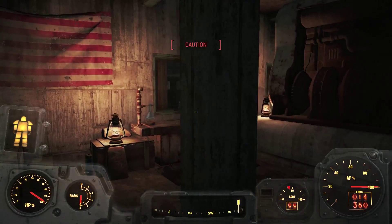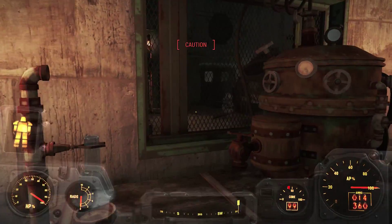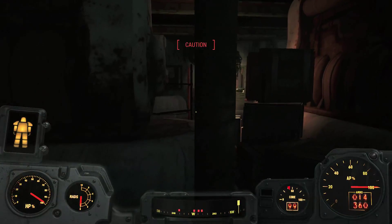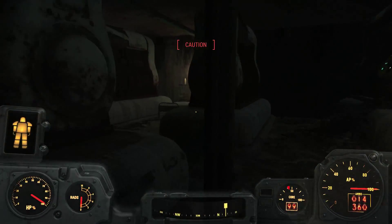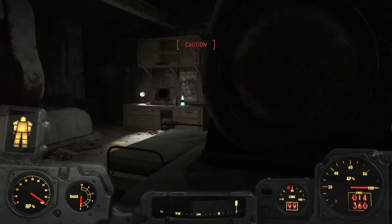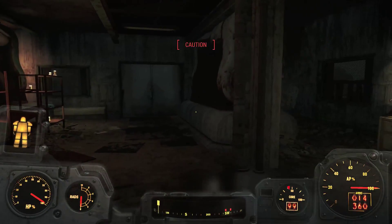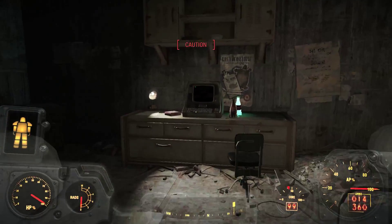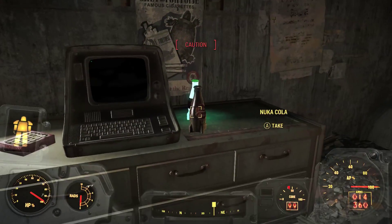I hear him but I don't see him. Approach and identify yourself. It seems like they've tweaked the settings for stealth. I know I'm in power armor, but I've been able to sneak around the rest of the game pretty easily.